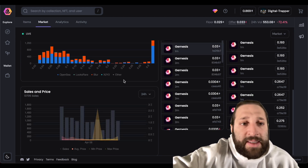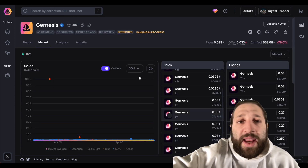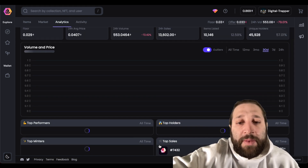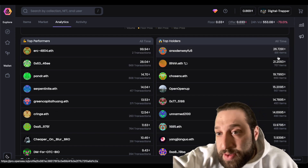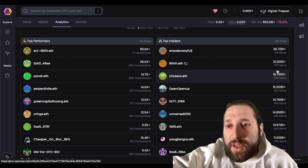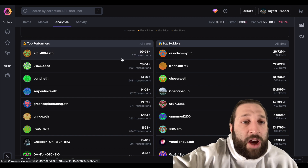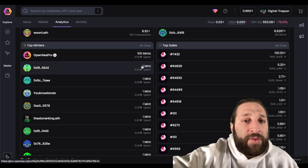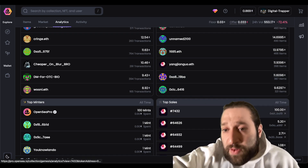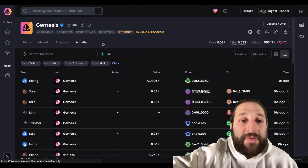You can see top sales, all listings, floor depth, sales, price, and top holders — the whales. This guy is holding 891 items worth 26 ETH, another holding 700 items worth 21 ETH. You can see top performers, top minters, and top sales. One item actually sold for 100 ETH — I think that was a fat finger on Blur, which is crazy.